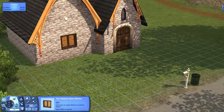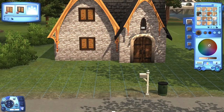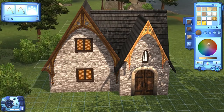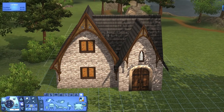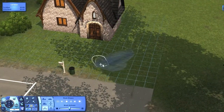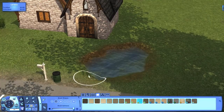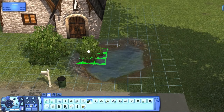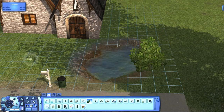I wanted to build this house in a little secluded area and so this is the only lot in this particular area of Moonlit Falls. It's like beside the river and whatnot. I played with the terrain paints and I put a pond and it's just really really pretty.